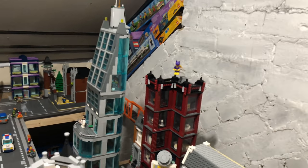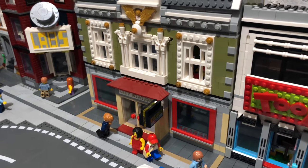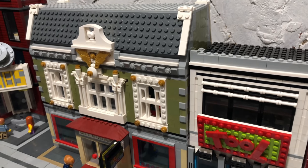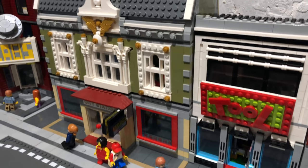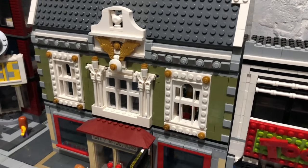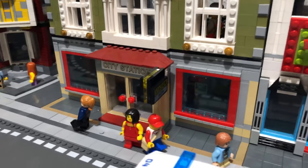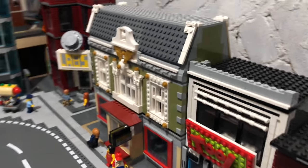Coming over here — this is one I've recently readdressed. You can look at the old or new version on the playlist. It's using the Parisian Restaurant set. There aren't many studs showing other than on the roofs — I just wanted a few studs showing. I wanted the ground floor to look like an old building with a bit of a modern refurb on the ground floor, which is hopefully what I've achieved. It's all detailed on the inside.